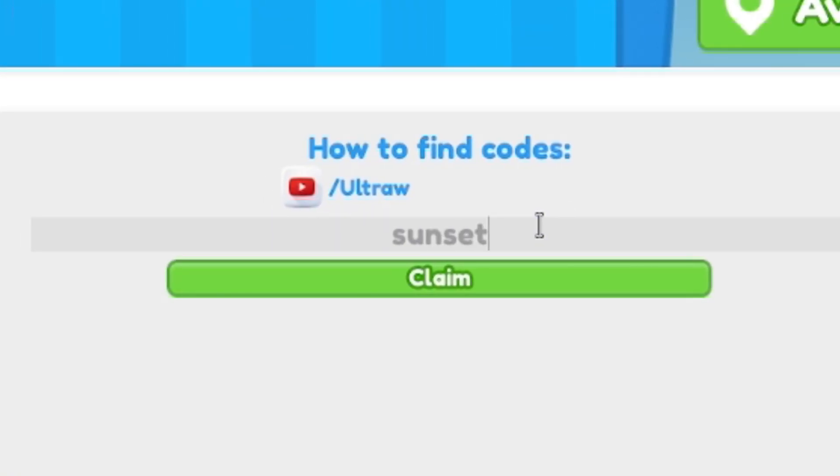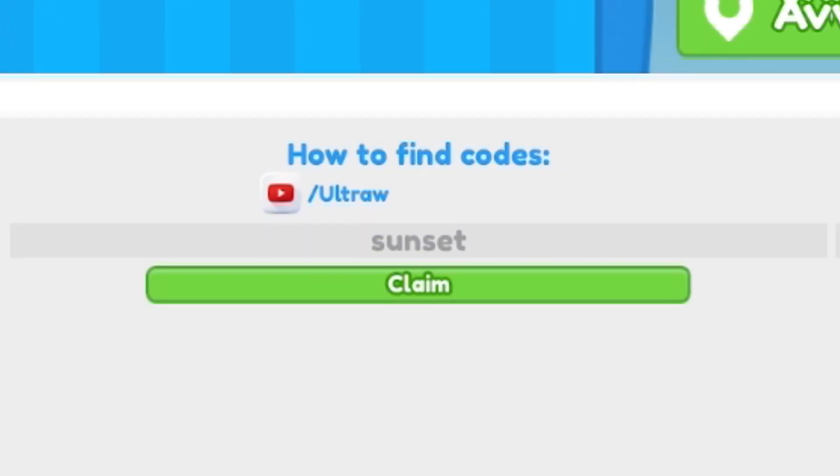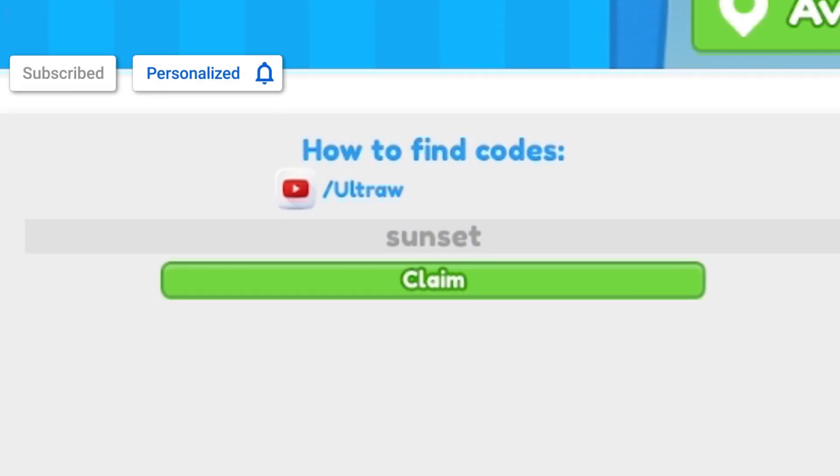The first code today is 'sunset' — S-U-N-S-E-T. Click and claim. I've already redeemed that one, but let's keep going with more working codes.